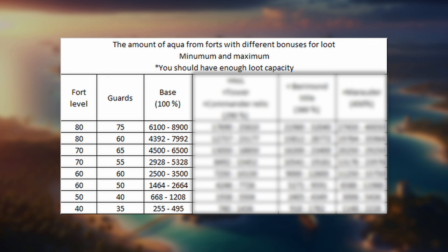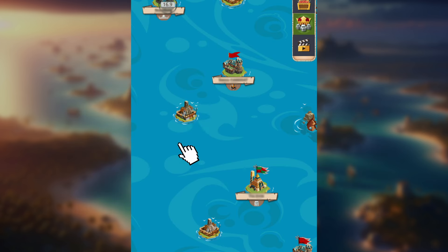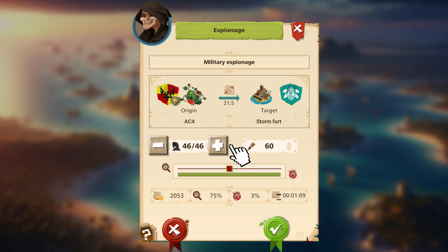Don't be alarmed — you can quickly determine the fort type. Find a fort, click on spy but don't send it. Check how many guards it has, and you'll know.